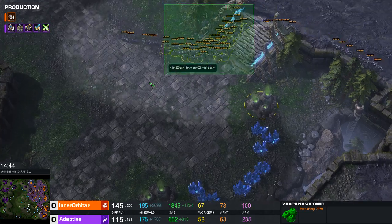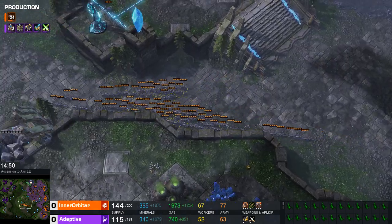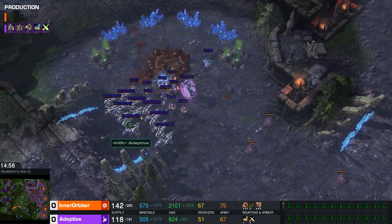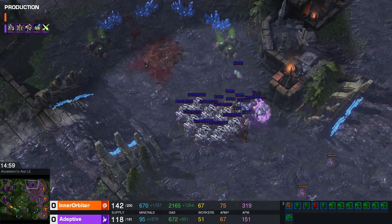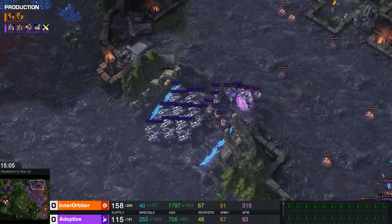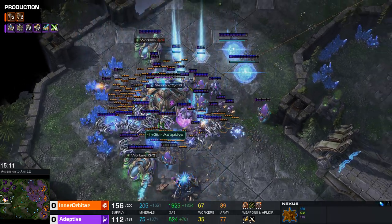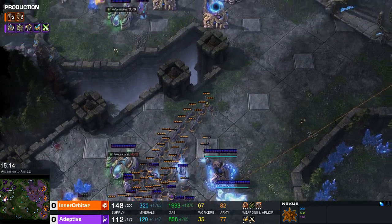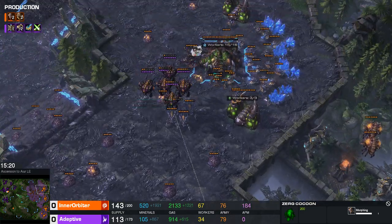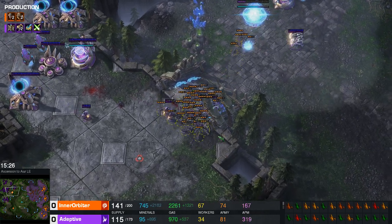There's still a base in the south not yet taken for a fourth. The Ling run-by is on the way — this will get a lot of damage done, especially with Protoss spread across the map killing off a hatchery. Protoss kills that base, but it forces a recall to answer the Lings. He keeps pushing forward — there's a recall. Inner Orbiter has two more Ultras and Hydras coming out, trying to rebuild a tech-based army. The Lings buy time while an Immortal gets picked off on the ramp. It's turning into quite a macro slugfest with both players trying to rebuild.